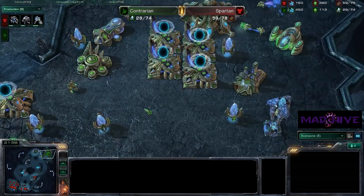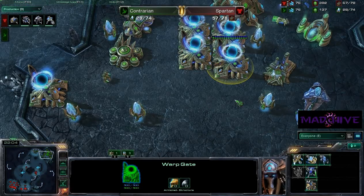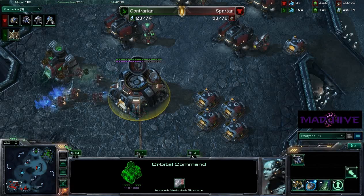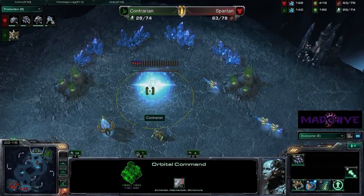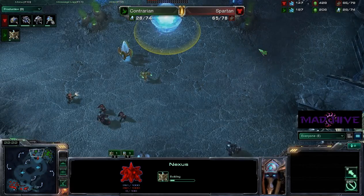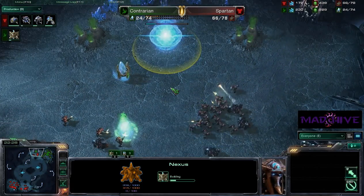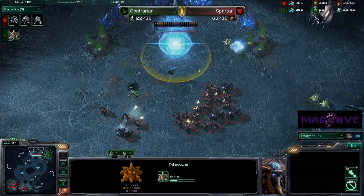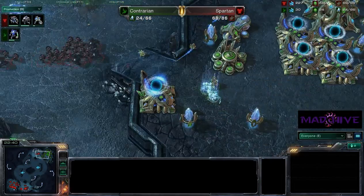Here comes the next force. Contrarian, you've got to use your energy on your warp gates — you need an army now. He just keeps throwing units at you. And oh, he's got a dark shrine now. I mean, Spartan can do some scans, but he's almost mined out of that base. So is Contrarian. Contrarian really needs to hold this expansion this time, but I don't know if he's going to have the time to do it. I don't think he's got the money to support the Dark Templars right now. It's looking pretty bad for Contrarian.